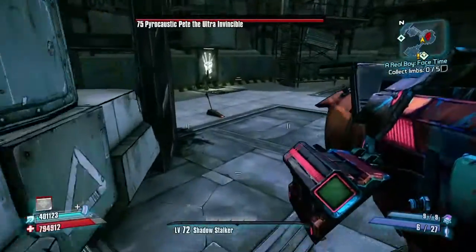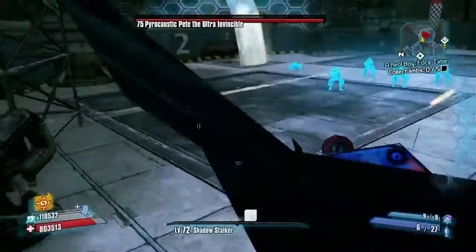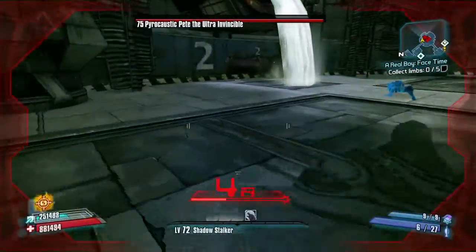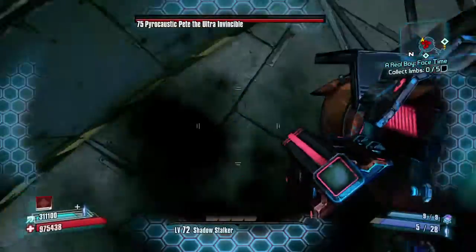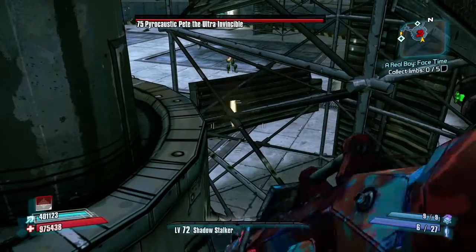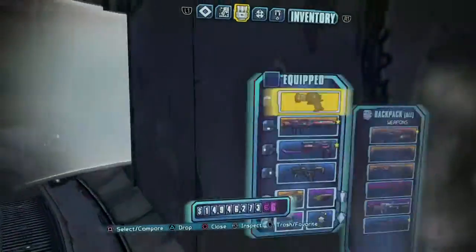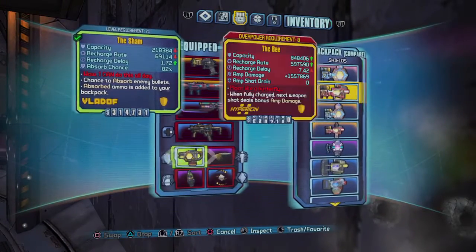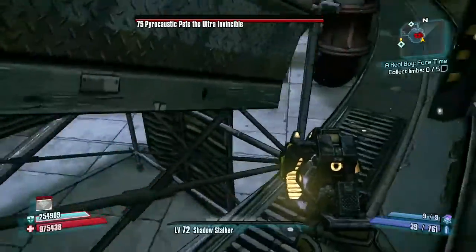If you get hit by it, it doesn't matter too much — you have the Sham, and these little rats won't do much to you because the Sham absorbs the damage. So you just rocket jump back up here and you're good. Just make sure you're standing all the way in the corner. He usually doesn't hit you up here, but I guess he decided to get closer and actually hit me.